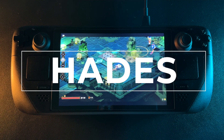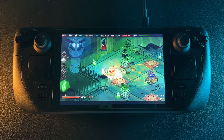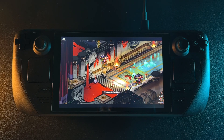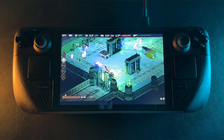Hades is a hack and slash game where you use different weapons and abilities to move through different levels in the dungeon, and it's fun. What makes it such a good game, though, is how they've implemented the death loop, where every time you die, it changes the dialogue with NPCs and does a whole bunch of different things. I don't want to ruin it, but it moves the story along.